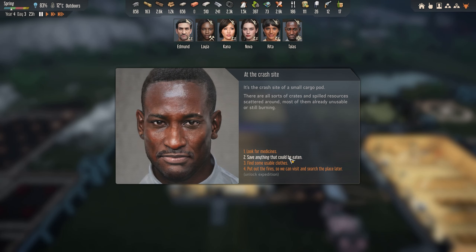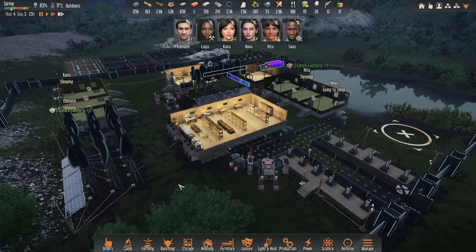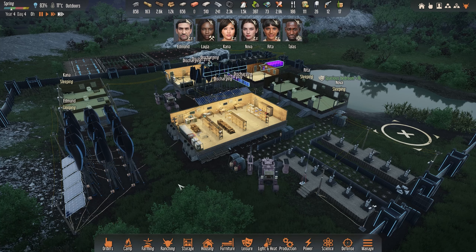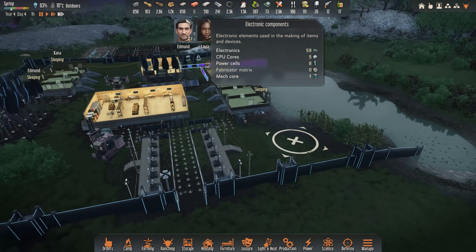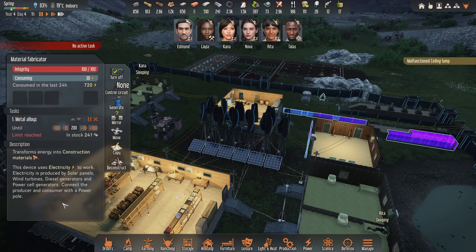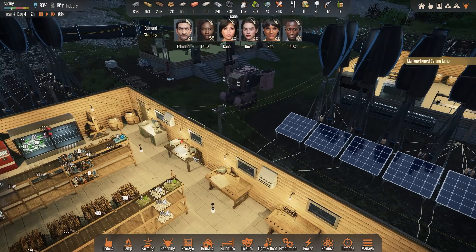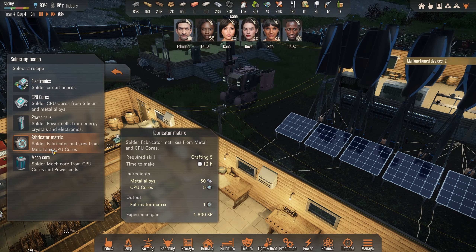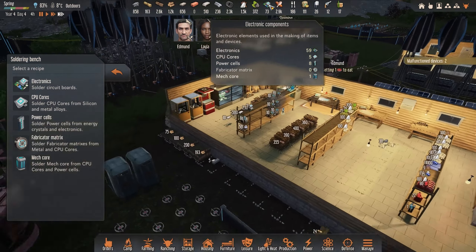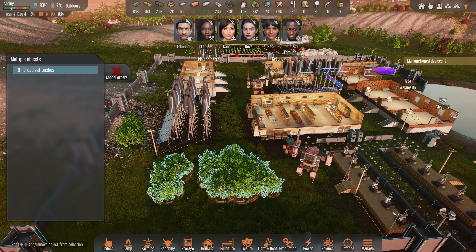At the crash site: look for medicines, save anything that can be eaten, find some useful clothes. Do we? We don't really need anything. Put out the fire so we can visit it later. Fabricator matrix is used to build these right — all these. I'm not sure we need to build any more of those because they are quite expensive. We need five CPU cores and 50 metal; it's the five CPU cores that we don't have. Well right now we actually have five, but we're gonna use them for something else. Let's make a room here and cut those down.